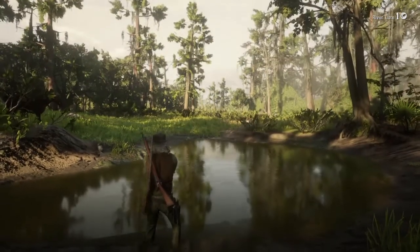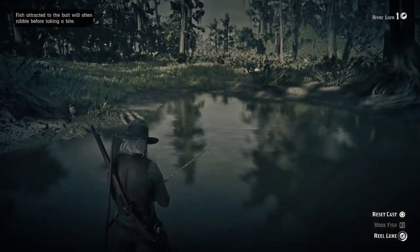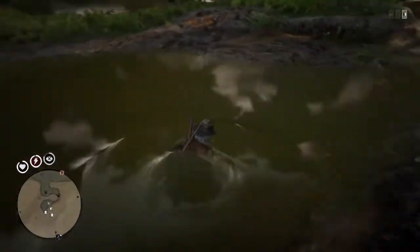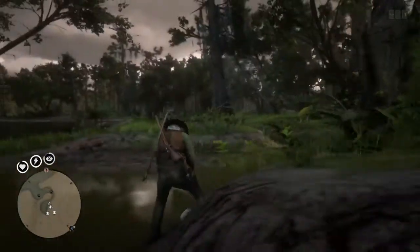You can get tons of quick fish that way. If you've killed all the fish in the lake and there's no more, just cast your rod in, or run away and come back. Look — that catfish just spawned! Run into it, knock it onto the bank, and you've got yourself another one.